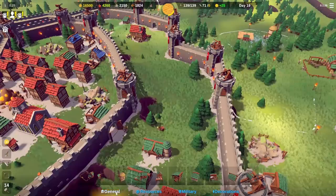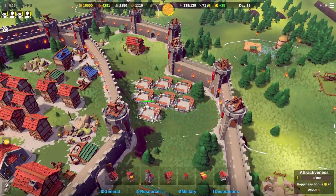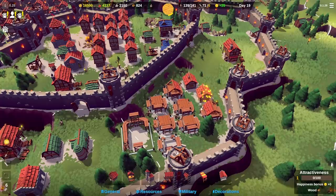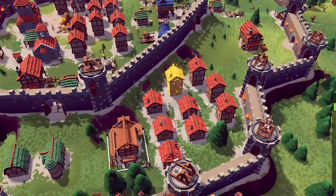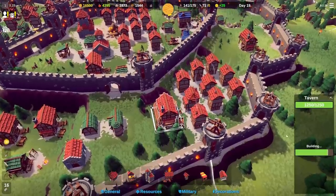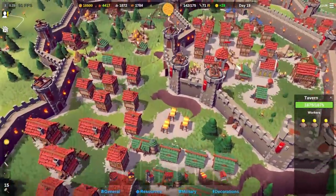I think I'll build some more houses to get more people. People can either do jobs or be turned into soldiers, but the downside is they eat more food, and with more people they might get mad without beer - so I'll add a tavern to balance things out. As these build I'm going to upgrade them - that costs 15 stone but we've got 2150, so I'll upgrade all of these twice to add more space for people.